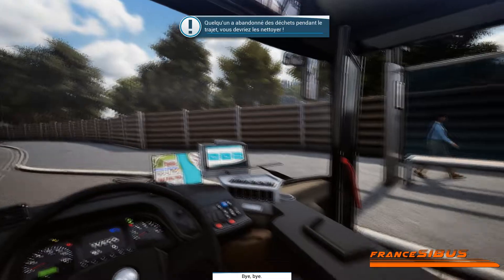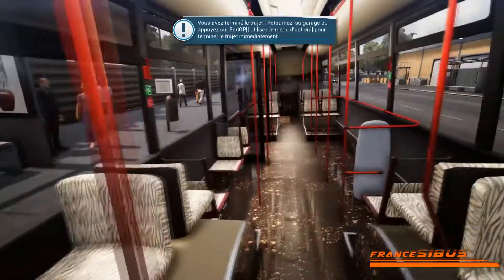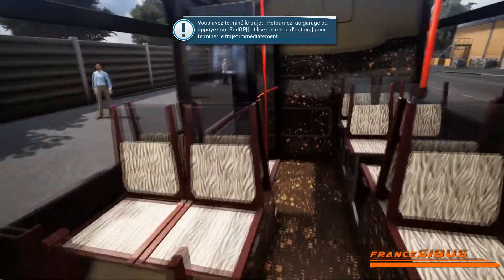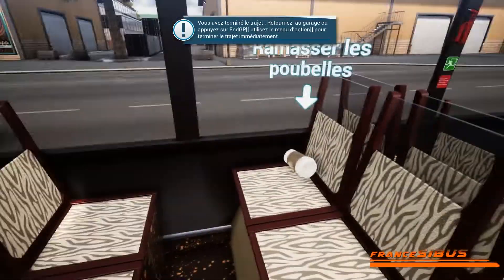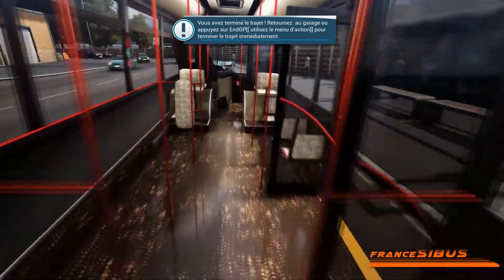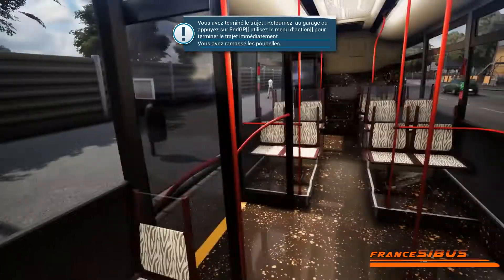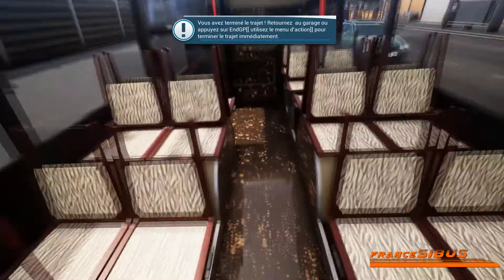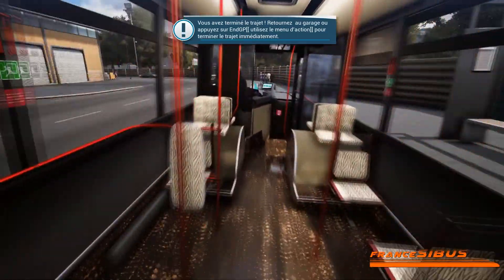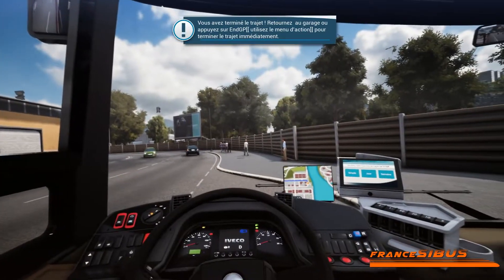Donc le trajet, à mon avis, est terminé. On va aller vérifier que personne n'a rien oublié. Par contre, ce qui est un petit peu dommage, c'est qu'à la fin quand vous ramassez les objets, il n'y a que des gobelets — il n'y a pas d'autre chose. Je pense qu'il devrait faire un petit effort : trouver des sacs à main, des clés, un parapluie, tout et n'importe quoi. On ne trouve que des gobelets — j'espère que les devs le changeront.